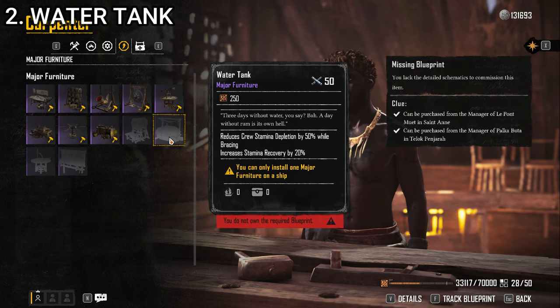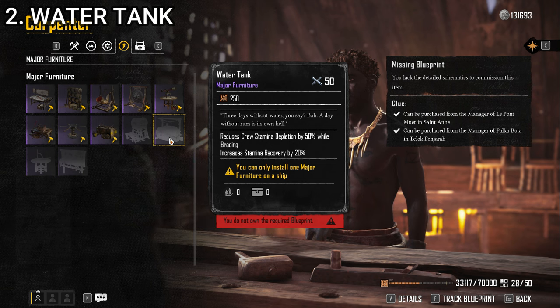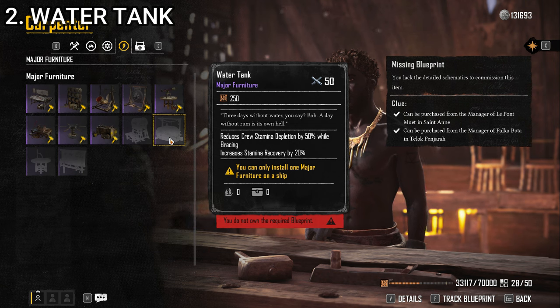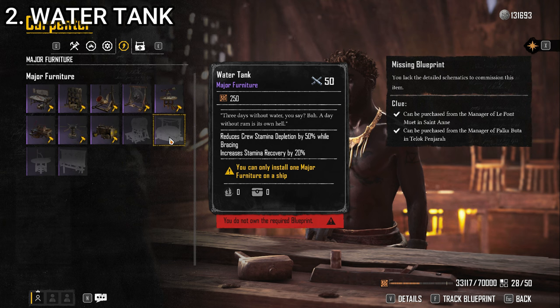At number 2, we have the Water Tank. It reduces crew stamina depletion by 50% while bracing and increases stamina recovery by 20%. Most people should probably utilize bracing more frequently because the damage negation you get from bracing — especially on several of the ships — is huge. The only downside is it takes up a decent amount of your crew's stamina. This makes it take a lot less, and we also increase stamina recovery by 20%. There's no downside: you recover stamina quicker and use less to brace. On tank builds like the Snow, the Water Tank is an obvious piece of major furniture.